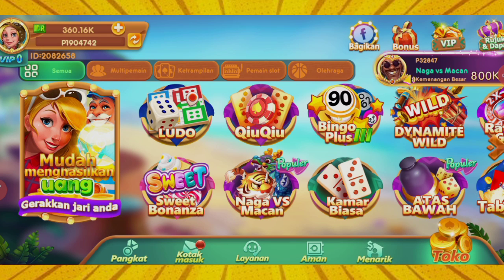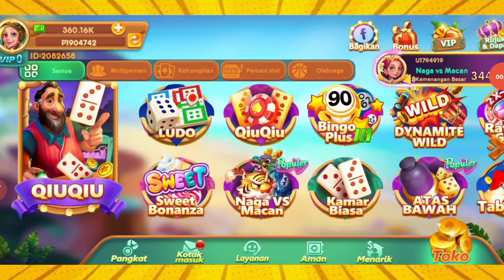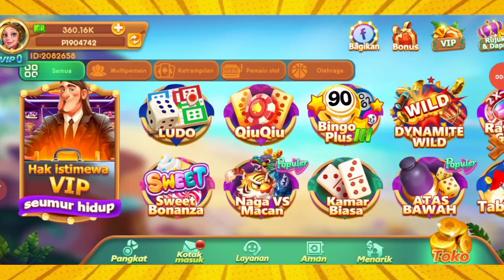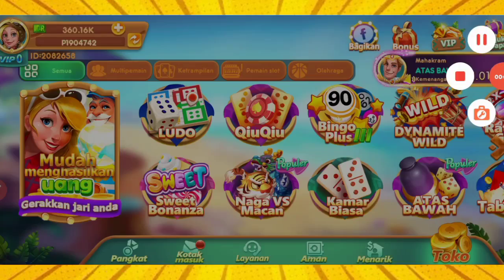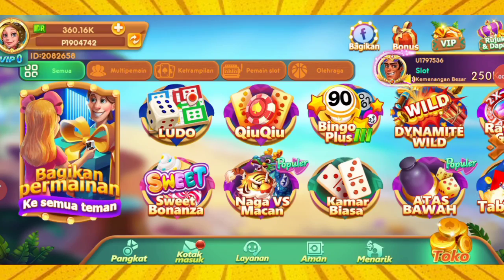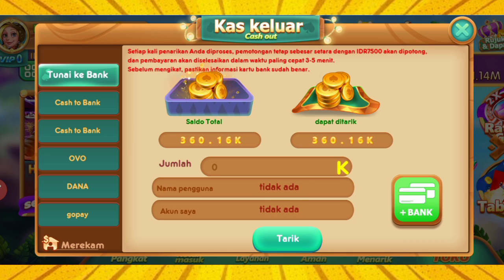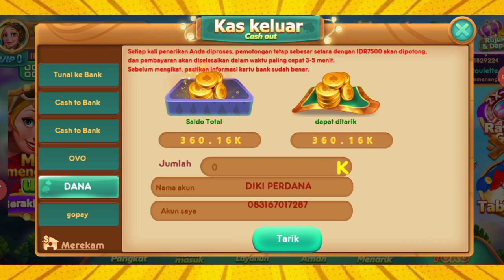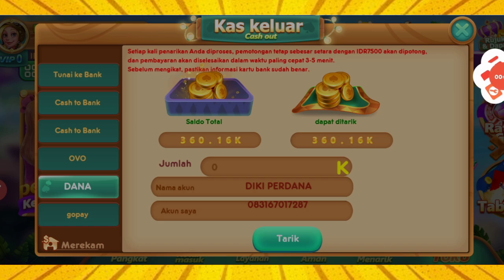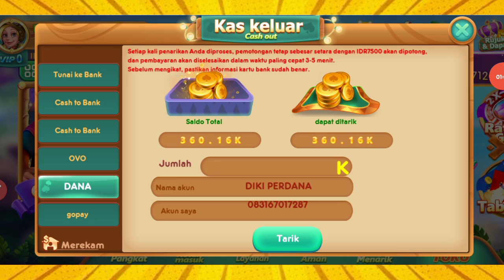Oke teman-teman, mimin bakal melakukan penarikan ke saldo DANA ya. Disini mimin tidak merekomendasikan kalian untuk melakukan isi ulang, mimin hanya mereview saja. Mimin hanya menyarankan kalian untuk bermain di game ini dengan cara gratisan, dengan modal yang kita dapatkan dari mengaitkan nomor telepon, kita dapat saldo gratis yaitu 8.000 rupiah. Tapi untuk melakukan penarikan, kalian bisa coba. Kalian bisa tap di bagian penarikan, disini kalian bisa WD ke GoPay, DANA, OVO, atau ke rekening bank. Silahkan ikatkan nomor DANA kalian dan nama kalian yang terdaftar pada DANA, kita langsung melakukan penarikan.